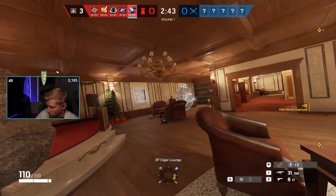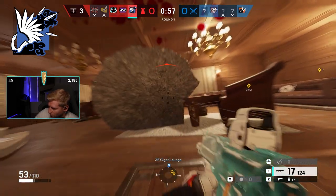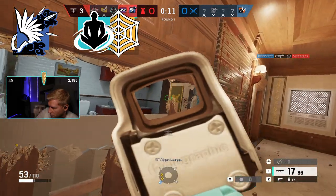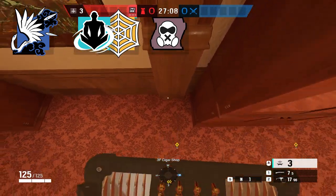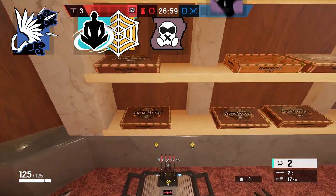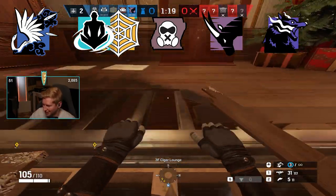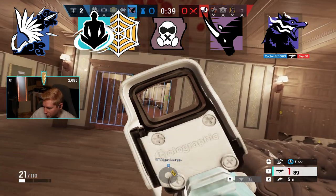In order of importance for a lineup: number one, take Azami — she's way too strong not to take and can basically hold piano by herself. Second, take Wamái or Jäger; the magnets or ADSs help Azami keep control of piano and can stop nades from cocktail if you bring a Mirror. Third, take Mute — you can stop drones from finding defenders by muting off all of cigar and muting the red wall, and help stop Flores's drones from destroying Kiba barriers. Fourth, take Oryx to speed up making rotates and destroying the bars. Your fifth operator can be a flex. So if you're solo, pick Azami; duo, take Azami and Wamái; trio, take Azami, Wamái, and Mute. If you do this, you might be unstoppable on the top floor.